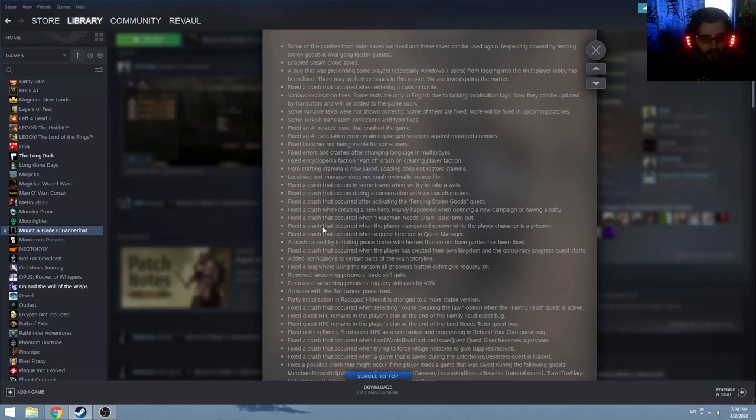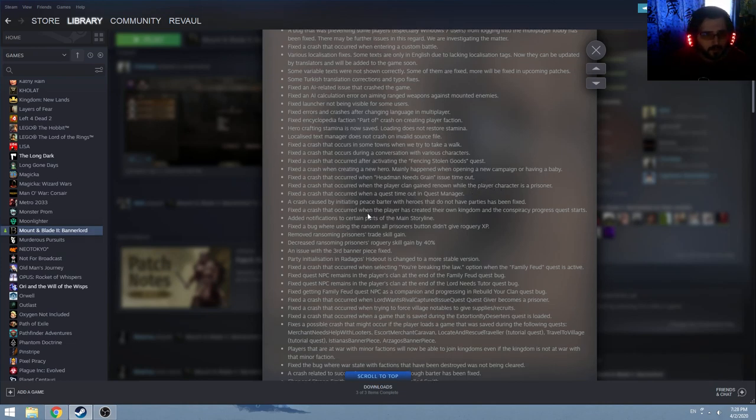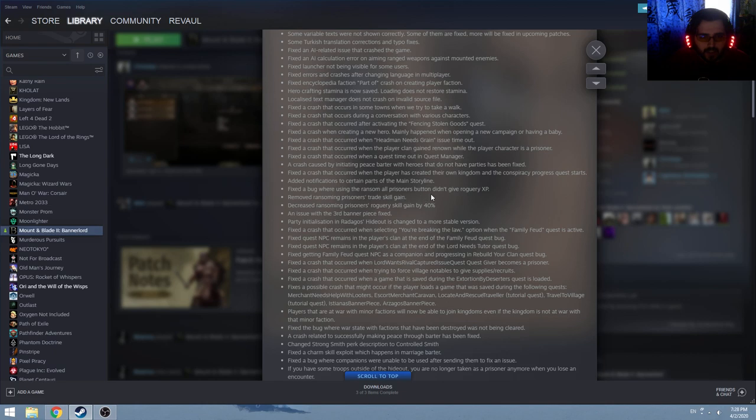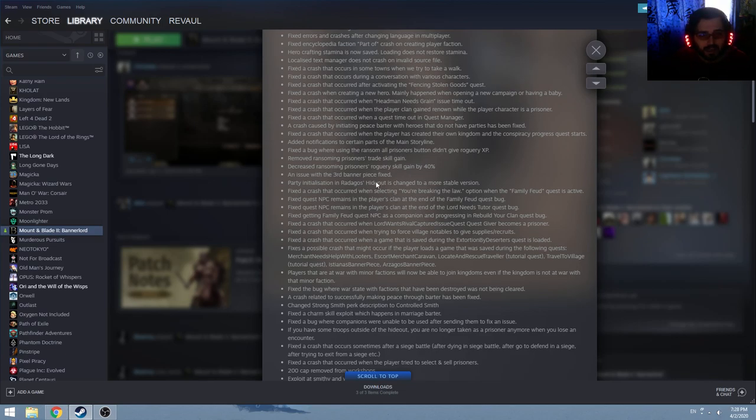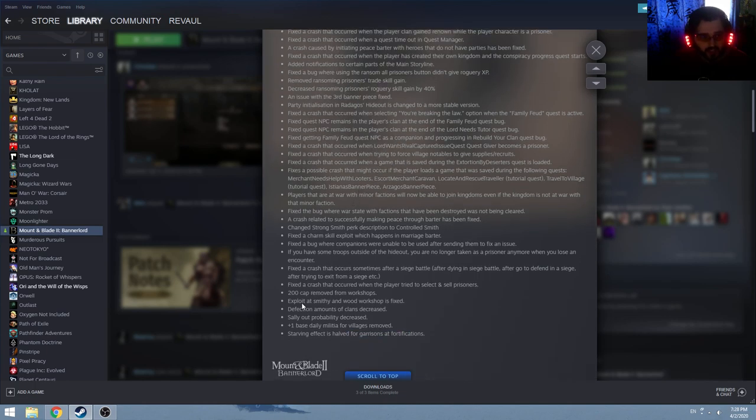Crash, crash, crash — I think they also fixed the crash where you're trying to go into the Sea Raider lair. Fixed a bug where using the ransom all prisoner button didn't give you roguery — so they fixed that. Now you can give all of the prisoners and it's going to give you roguery, and they removed the fact that it gave you trade. Apparently that was a thing. And decreased ransoming prisoner roguery skill gained by 40% because most likely it was broken and people could abuse it.